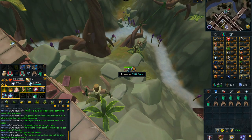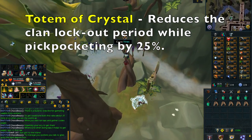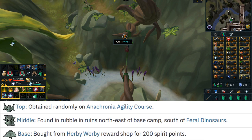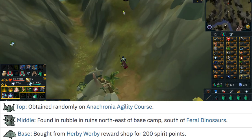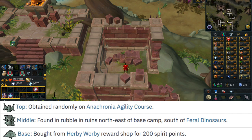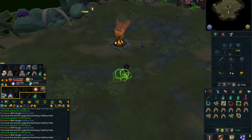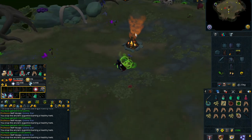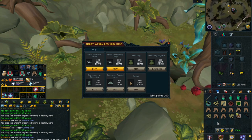Moving on to the Totem of Crystal. This totem reduces the Elven Clan lockout period while pickpocketing by 25%. The top piece is obtained randomly on the Anachronia Agility course. The middle piece is found in the rubble of the ruins northeast of the base camp — as you can see on the map, and there is a clip showing exactly where it is. The base can be purchased from the Herbie Werbie Reward Shop, a weekly D&D that gives 100 points per run; the totem piece costs 200, so you'll need to do it twice.